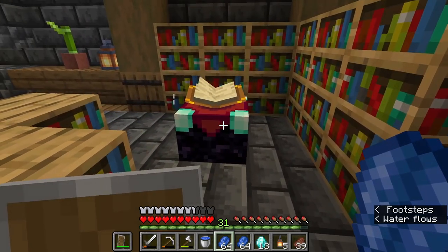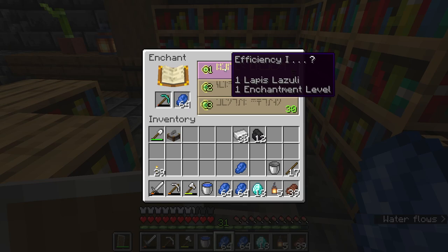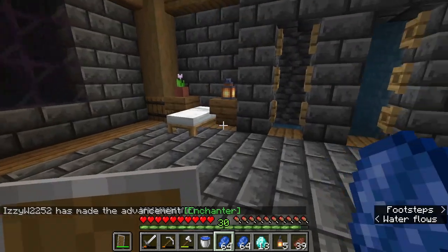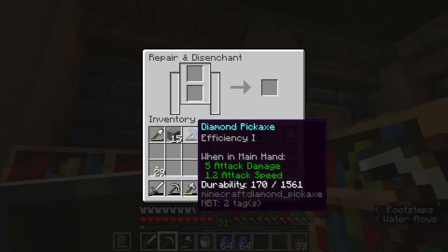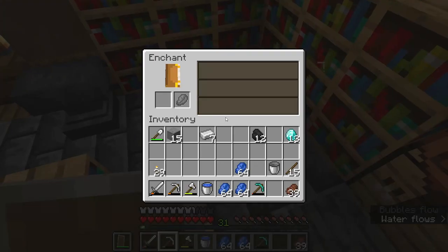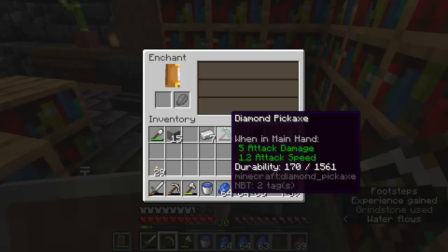I really want fortune, so we're going to keep re-rolling until we get it. Oh, I also forgot I need a grindstone — be right back. Okay, we need to unenchant our diamond pickaxe. Fortune two — well I want fortune three, so we're going to wait and rinse and repeat.